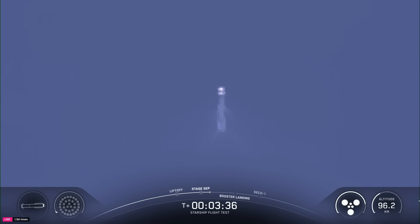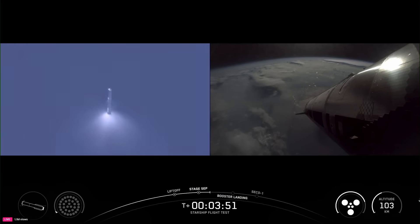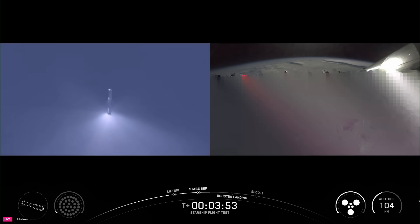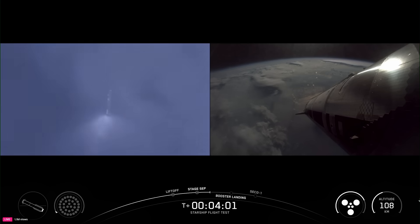Next up will be the jettison of that hot stage ring. Ship avionics, power, and telemetry nominal — everything looking nominal aboard the Super Heavy vehicle, which is returning to Earth. We're going to be doing some experiments with it, including a higher angle of attack re-entry as well as some engine tests as it gets closer to the Gulf. Because of these tests, we are not recovering it — we are sending it to the Gulf on purpose to do those tests.